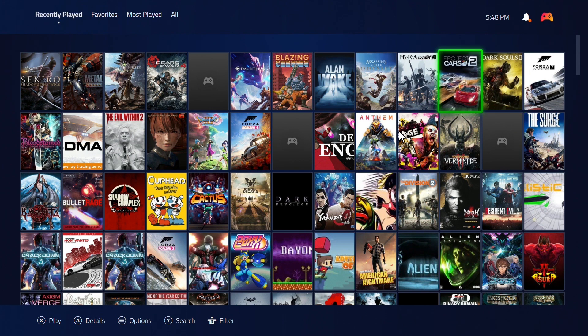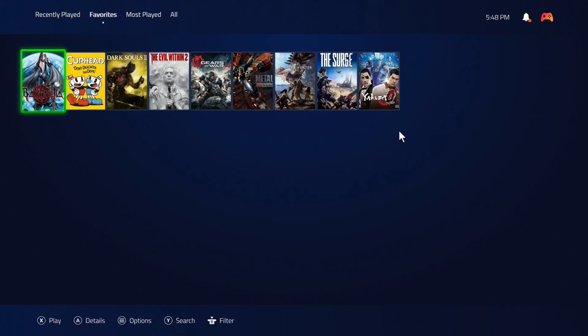Now on the upper left-hand side I can say I want to play my favorites, and there they are — Yakuza 0 is in there, Dark Souls 3 is in there. It's actually really nice.